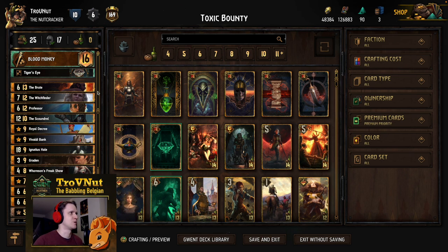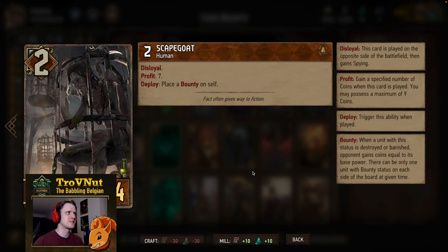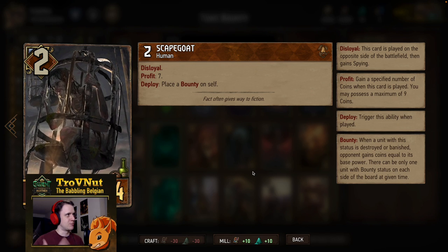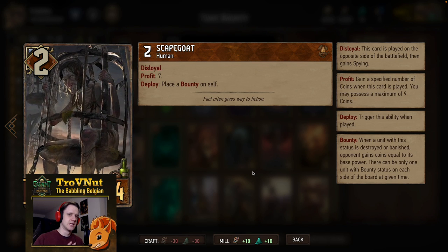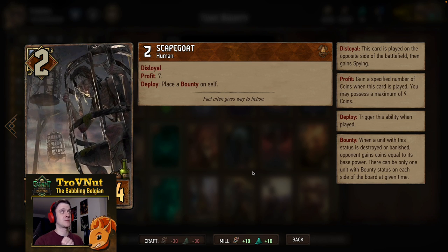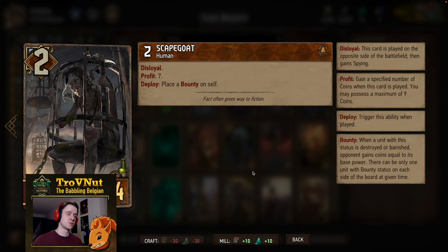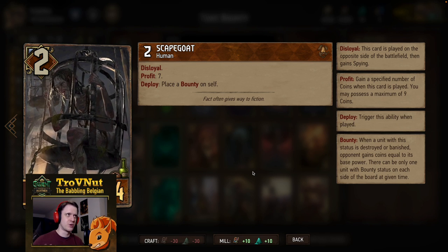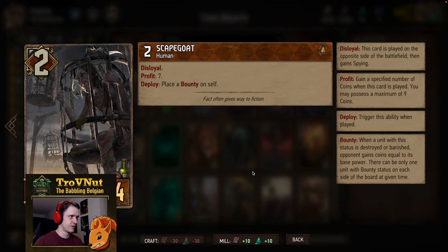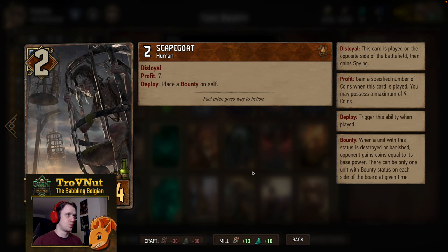Also, if you're not interested in my descriptions you can skip right ahead to the example matches using the timeline below. We're starting with a kind of new card — it's been in the game for quite some time, but we've only recently started going into bounty again. The bounty got more interesting and I think Scapegoat fills a really cool niche role we didn't have in the bounty deck before. Scapegoat: two power for four provisions, disloyal — you play this on your opponent's side of the board and gain seven coins in return, giving you a five-coin, five-point difference.